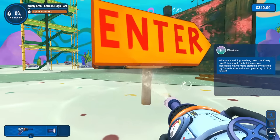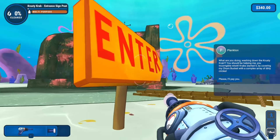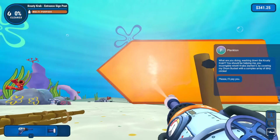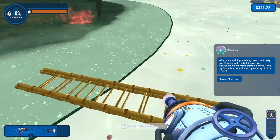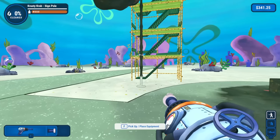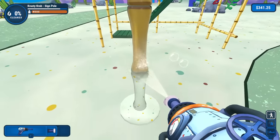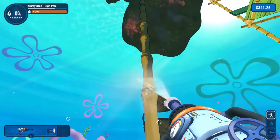We got our enter sign over here. 'Please, I'll pay you.' Okay, payment accepted. So — sign, signpost, all good to go. Let's move on. Should I start with the smaller things and then make our way to the big things? I think that's a good idea. So we will work on the big Krusty Krab sign now.